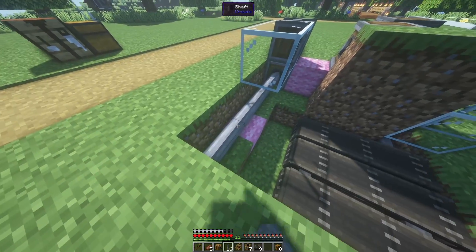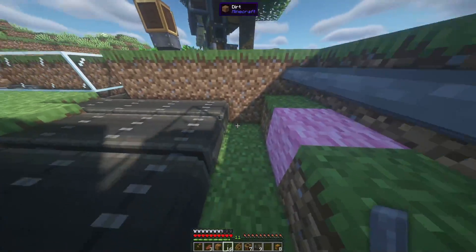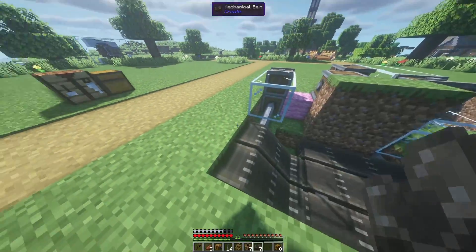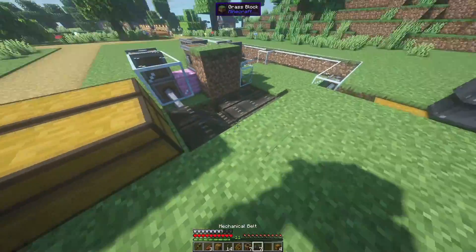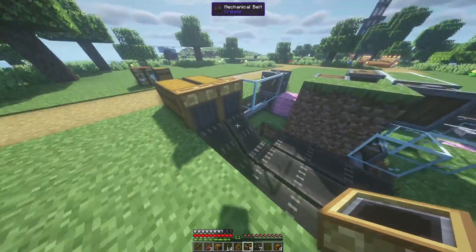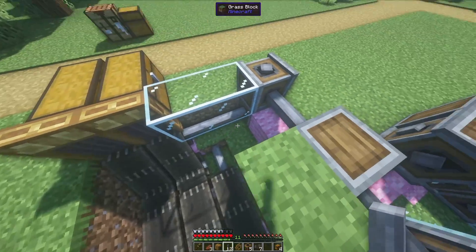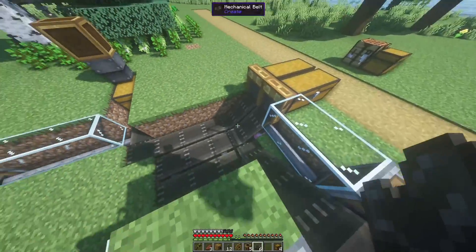We'll take two more shafts, place them out diagonally up, then two more. We'll take a mechanical belt, place it here and here. You're going to see these items will head down, head up, and get placed in a chest. We'll take two chests, place them in a line, take our brass funnels and place them on the outside so items get placed inside the chest. Once we place a shaft down there and diagonally up here, we take our mechanical belts and place them — now they're all powered.